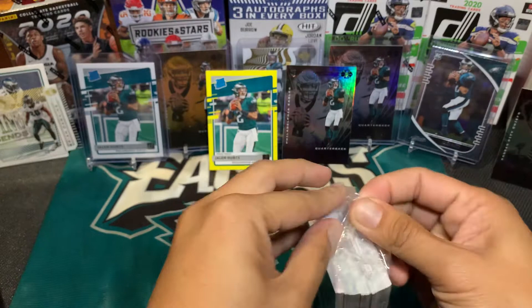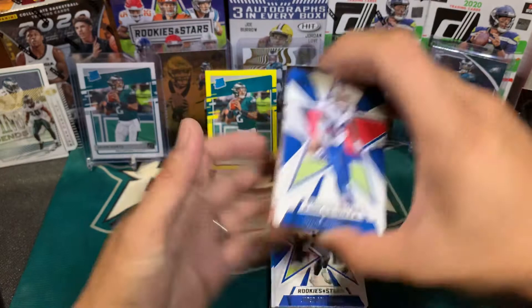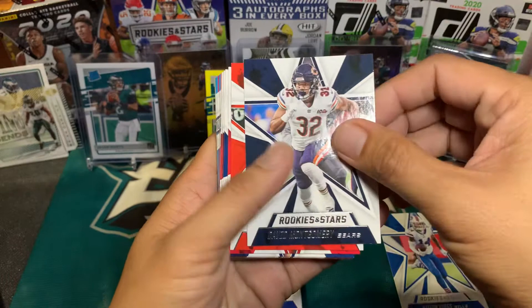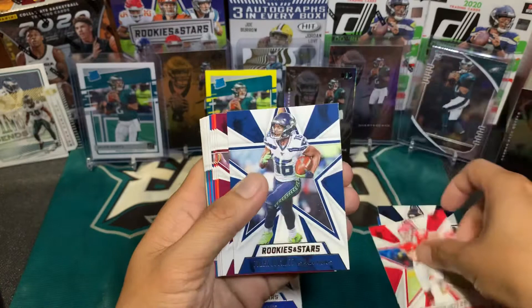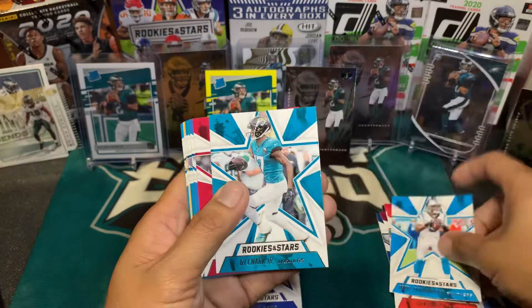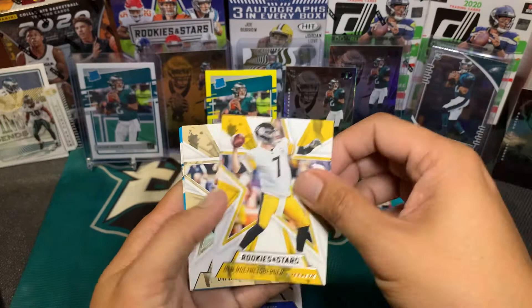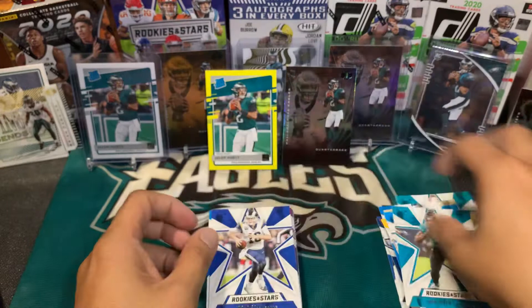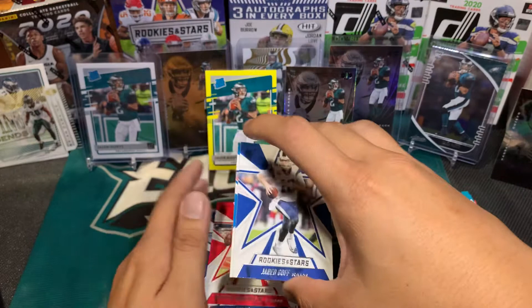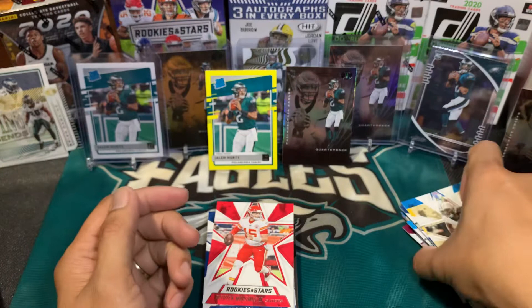I'll try to pass on the beginning because the first stack are just base. We have Stefon Diggs, David Montgomery, Odell Beckham, Travis Kelce, Tee Higgins, Dwayne Haskins, AJ Green, Matt Ryan, Marlon Mack, Nick Chubb, Teddy Bridgewater, DJ Clark, Chandler Jones, Keenan Allen, Sammy Watkins, Matthew Stafford, Dak Prescott, Drew Brees, Christian McCaffrey, Josh Allen.